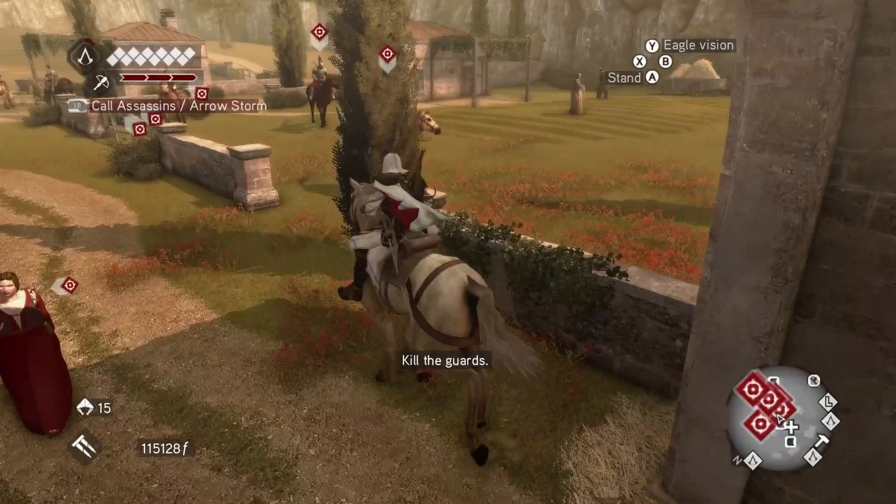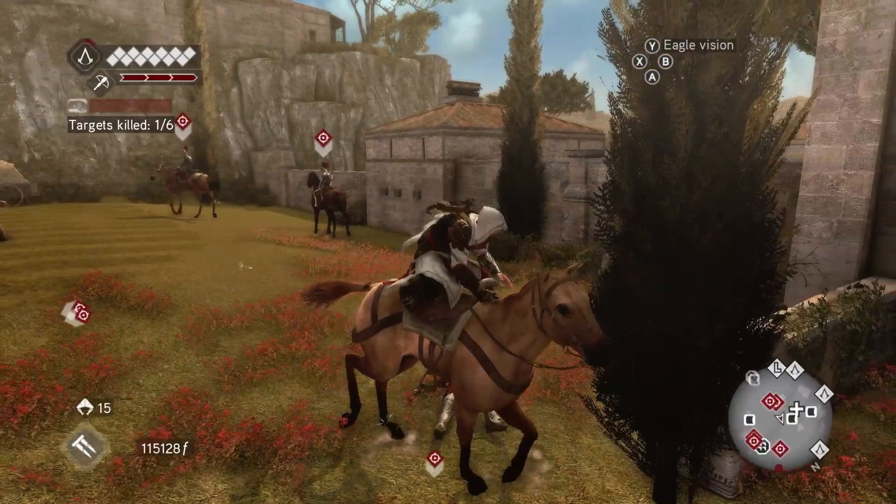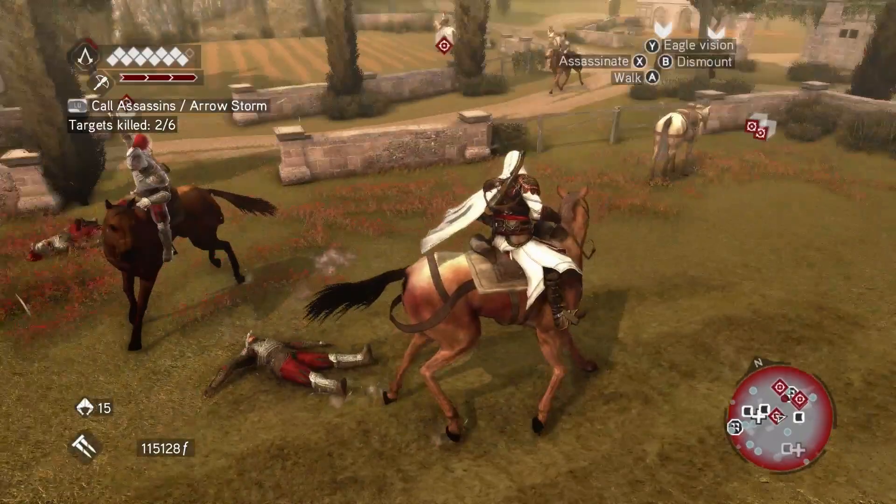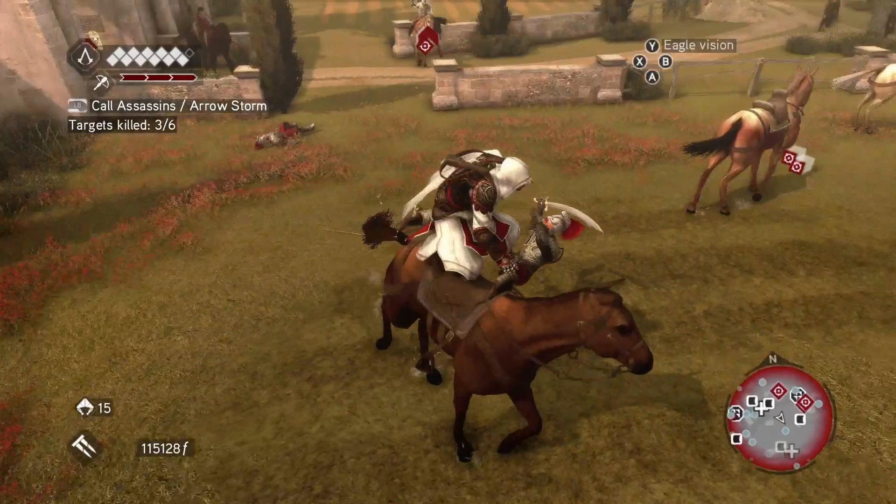Locate a target and assassinate them straight away. When you come up against a target, make sure you aren't approaching from the side or when they're moving fast. Get behind them when they're not expecting it, tailing behind them and getting into a good position to jump on them.